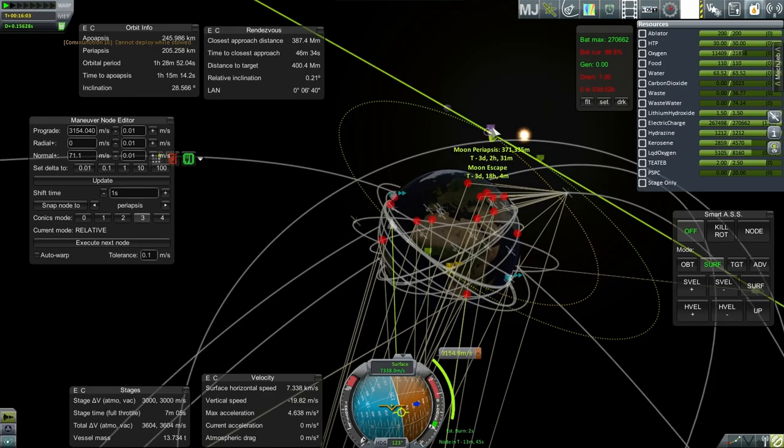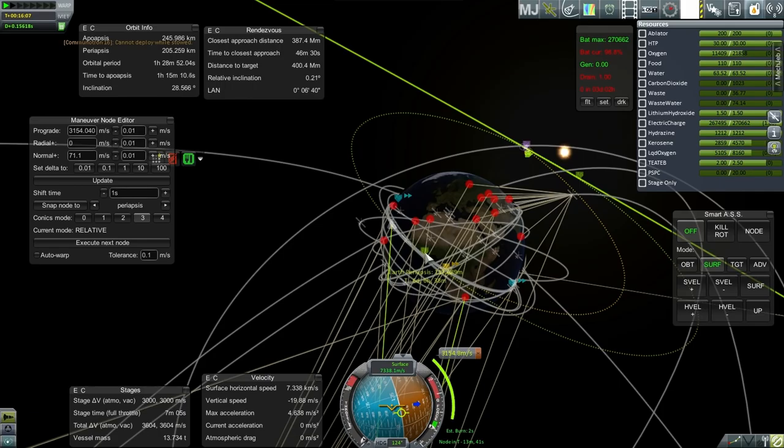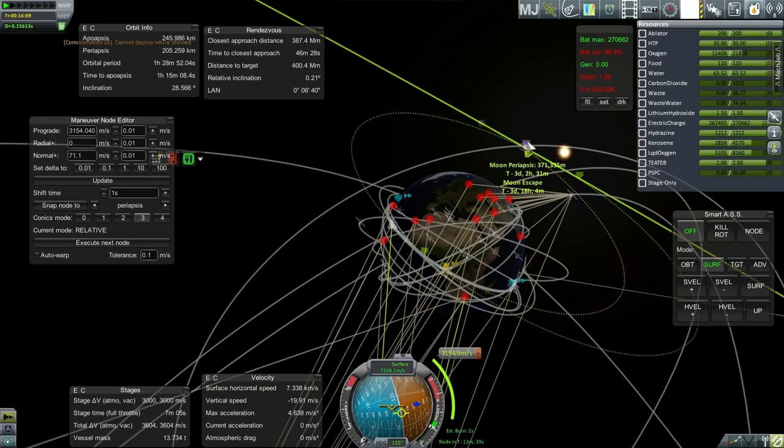What I have plotted here is an approach to the moon at 371 kilometers, which is a bit high. But it preserves a free return over to Earth at 137 kilometers, which is also a bit high. But we can do minor burns to correct that side of it. Taking a look at our contract, we only need to get within 5,000 kilometers, so we're definitely doing that.